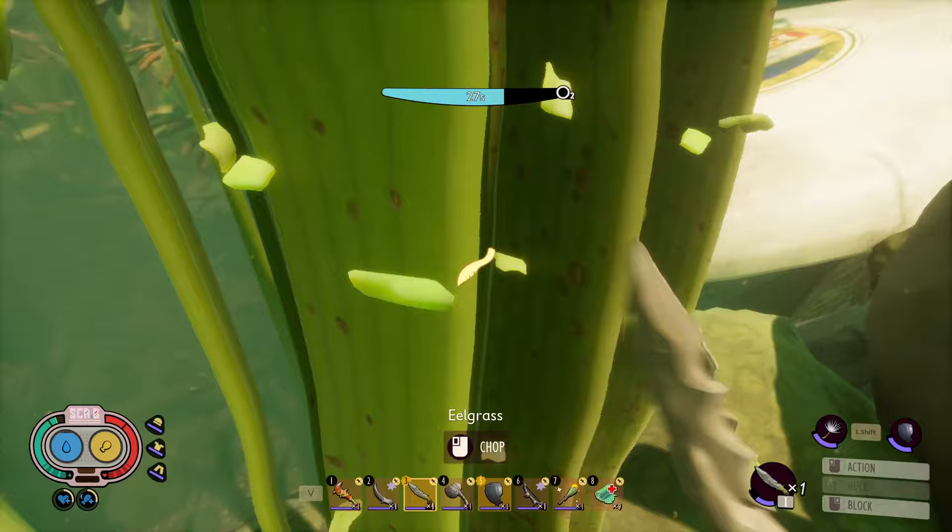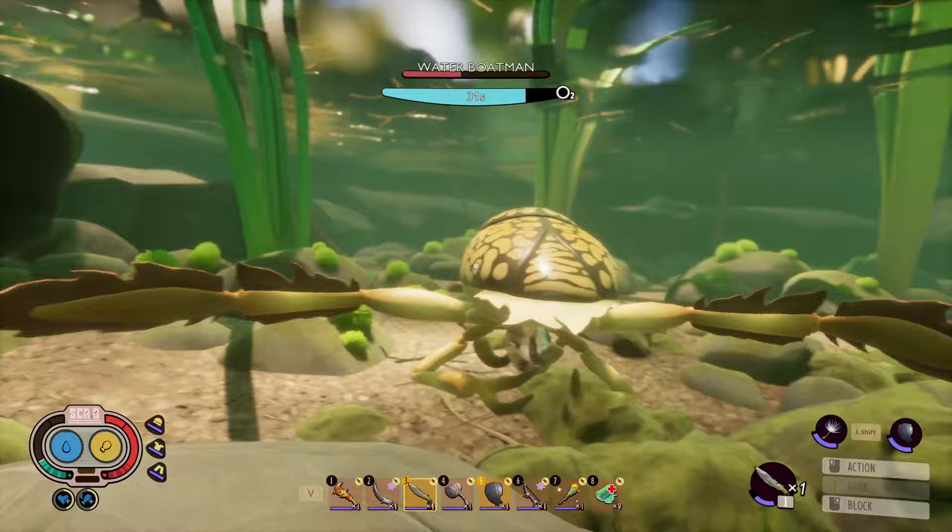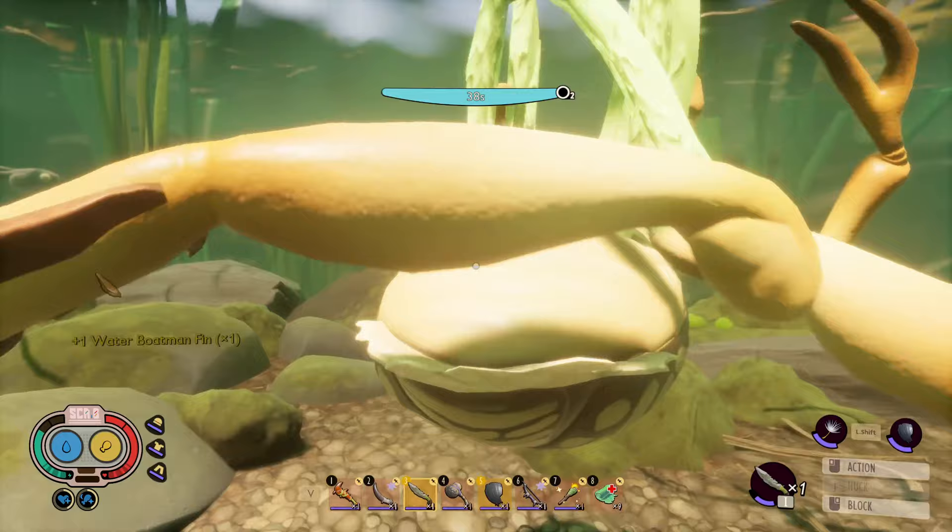On your second trip, you need to harvest some eel grass using your daggers to unlock more items. If you can, try to also find some water boatmen. These passive creatures don't fight back when they drop water boatmen fins. If you can get at least four of them, you can craft fin flops, which are lower body armor items that help you swim faster.